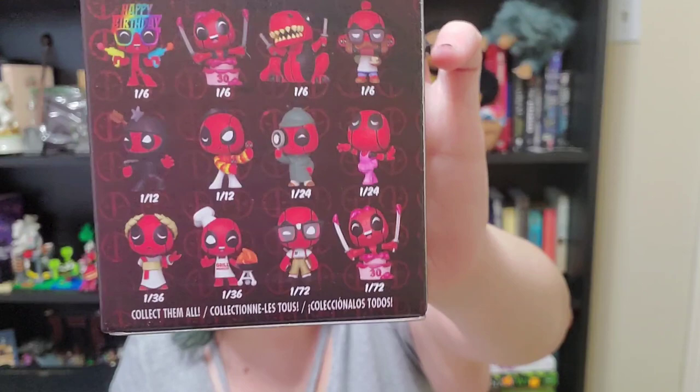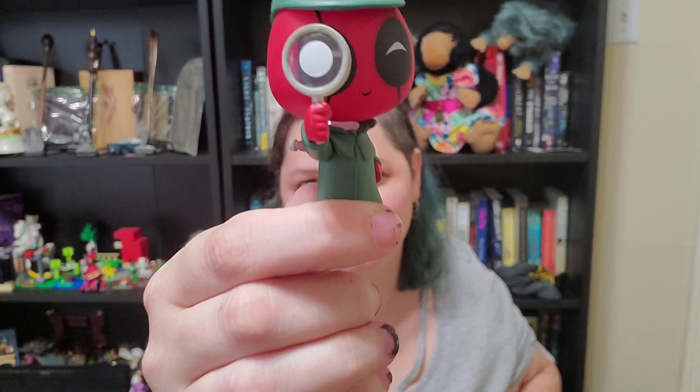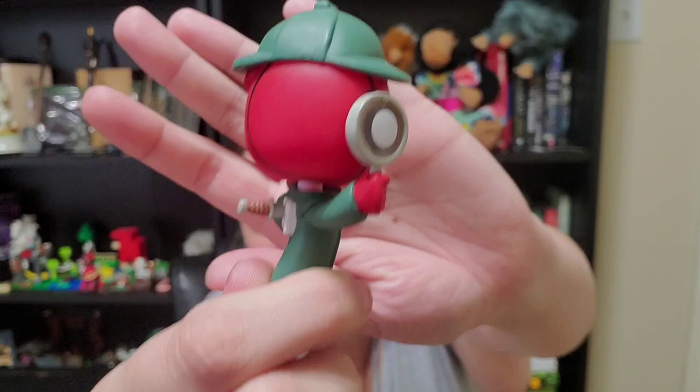Next we have Deadpool. Last time we got the dinosaur Deadpool with his katana sword. So here are all the ones that we can get. And we have Detective Bubblehead Deadpool — Detective Deadpool! He's cute being a little Sherlock Holmes, except somebody stabbed him in the back. See that little knife?